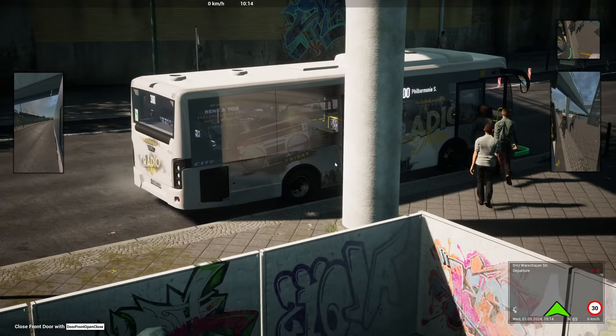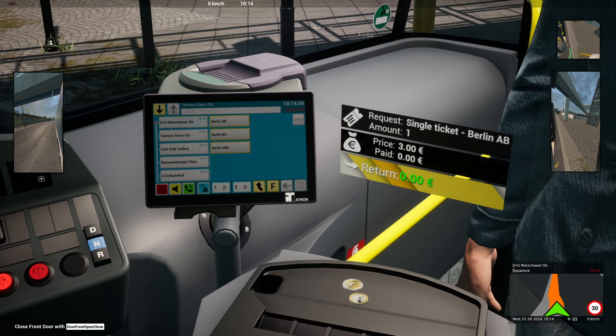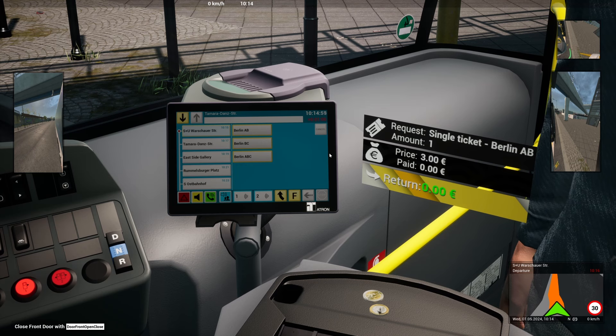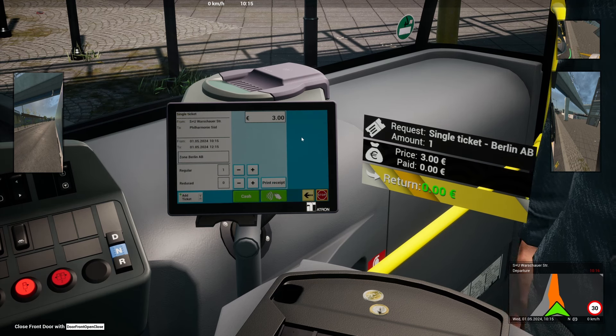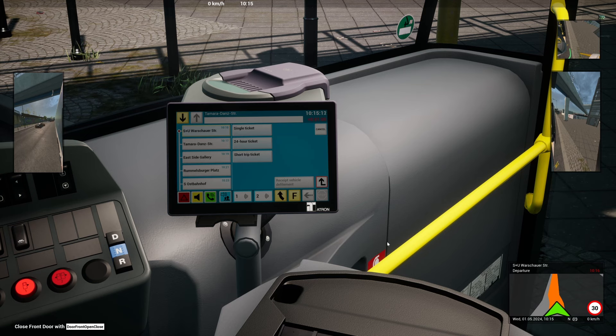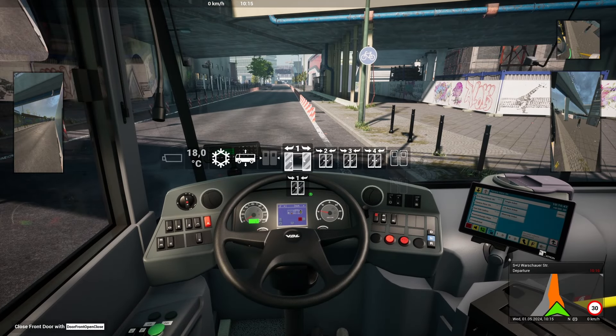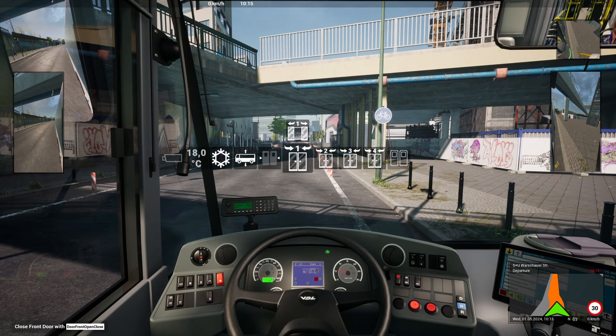There they go, we can see them in the mirrors — here they come. Oh, already someone wants to buy a ticket! Let's have a look — a single ticket to Berlin AB. They're paying cash. Let's accept that. Brilliant, spot on! Now I don't know how long this route is going to be. It goes all the way to 10:53, so it's about three quarters of an hour. Let's zoom back out, get the doors closed, and get it into gear.